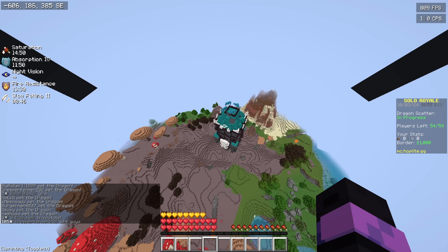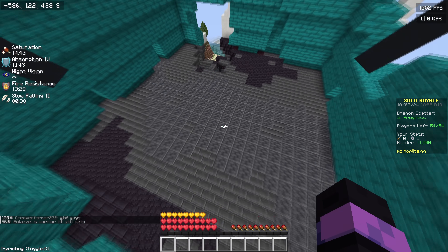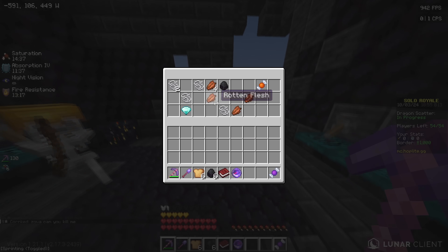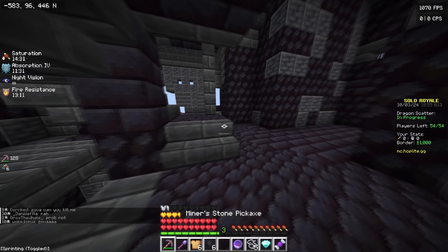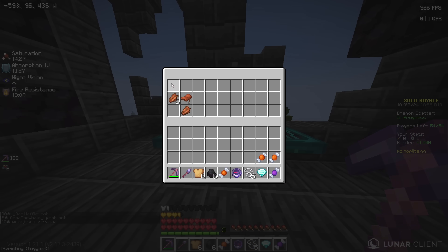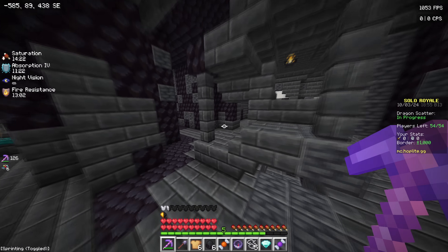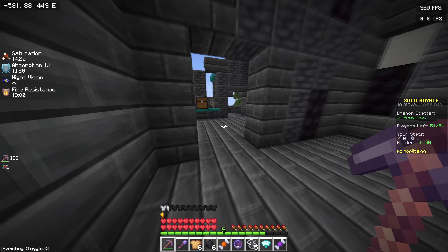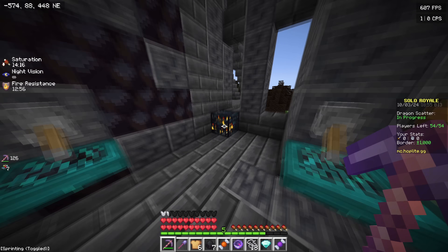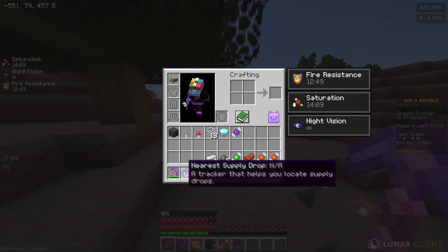The game has begun and there's a big custom structure right here which I'm going to check out. I should be minercit, which means I can easily break through these blocks and get some very good chests. We've opened one chest and already got ourselves a diamond, which is amazing. And we're just going to get so much candy, which is going to help us heal up later in the game. There should be one more chest remaining in the structure - and here it is. We got five gunpowder.